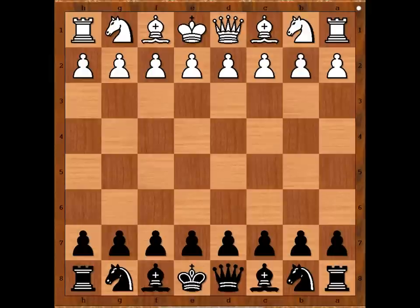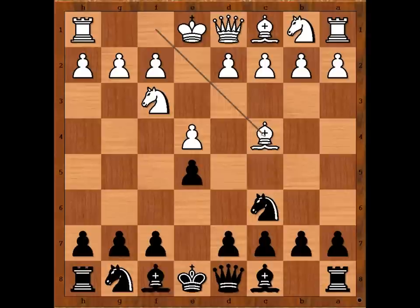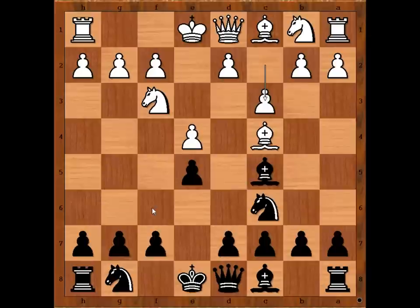Siegbert Taras had white pieces and he started with e4. Alexander Alekhine played e5. Nf3, Nc6, Bc4 — the Italian again. Bc5, c3, preparing d4. Nf6 is the most played move, but Alekhine played Bb6.